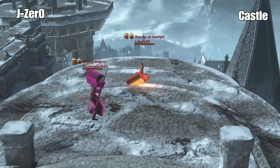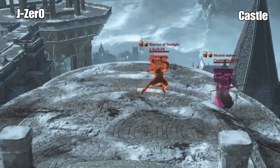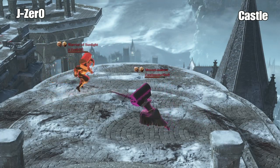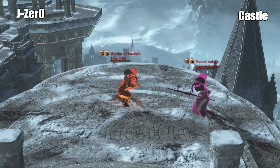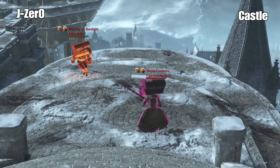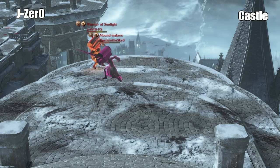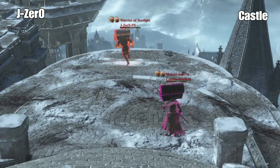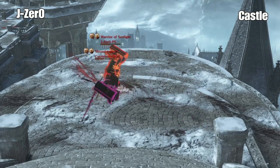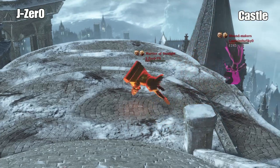Round two, we're 0-0. There's a rolling attack. I don't know if the spirit choice would be the best one here. A lot of people think poisonous is the way to go in this — yeah, it ticks faster. Got that. Gorgeous. There's the spear pumps from Castle. Nice dodge. Castle walks out of it.